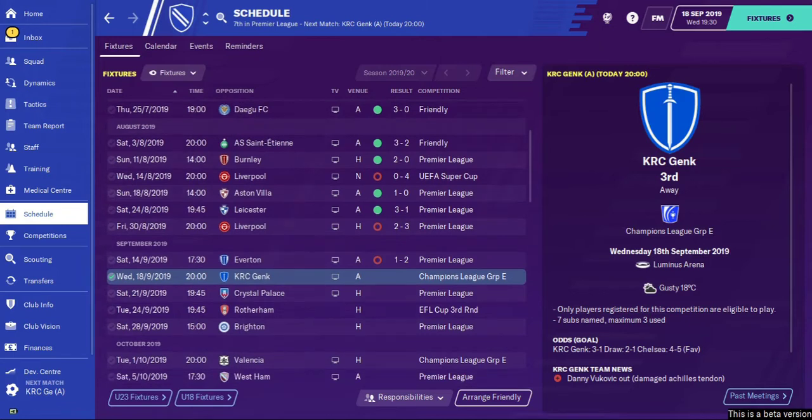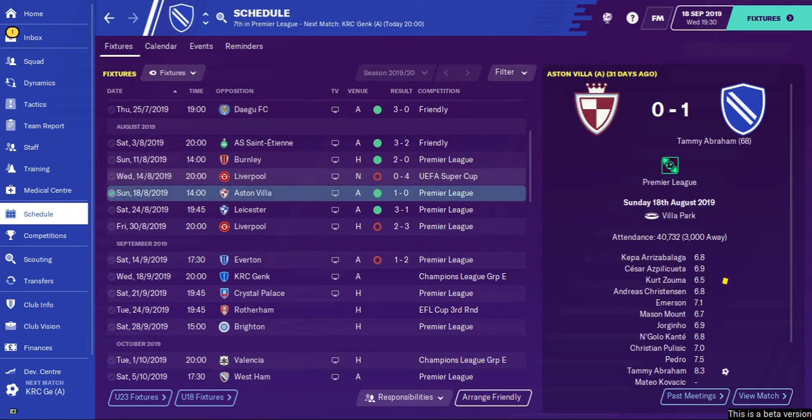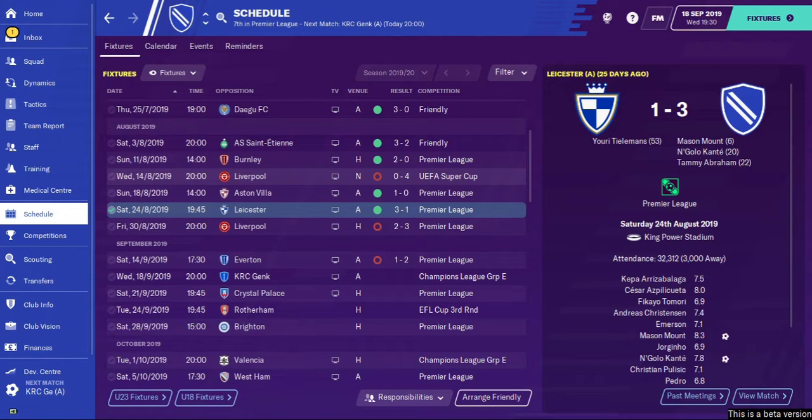Last time we did beat Burnley in the Premier League - that was our first game of the season, a 2-0 win, fantastic performance. We then lost 4-0 to Liverpool in the Super Cup, which I think was quite unlucky - we created a lot of chances we didn't convert. Since then we've played four Premier League matches: two wins, two defeats. A 1-0 win against Aston Villa, Tammy Abraham getting the goal, then a 3-1 win away at Leicester - Mason Mount getting his first goal, N'Golo Kante against his former team, and Tammy Abraham as well. We were top of the league at that point.